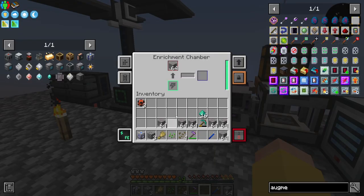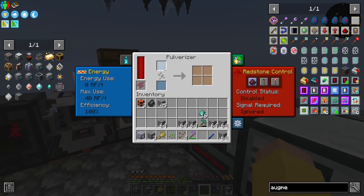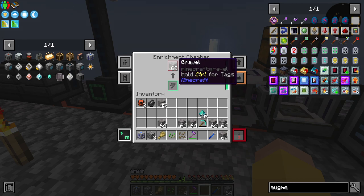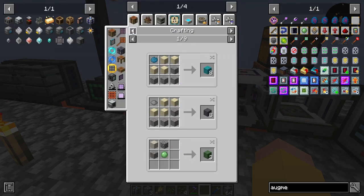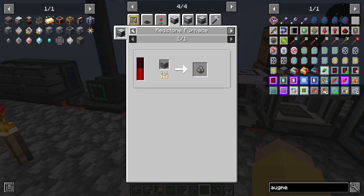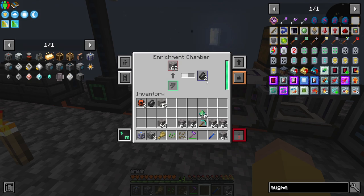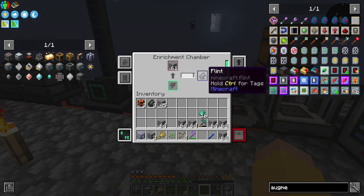Alright, so I looked it up — the enrichment chamber looks like it gives me a stronger chance for flint, so I'm actually going to dump this in here. That looks like it's a 100% chance. An enrichment chamber — yes, it looks like it is just a 100% chance to get flint. Awesome. So I think we needed like five more — three, four. This will be five. We also need to go and sleep to make sure that we have power.